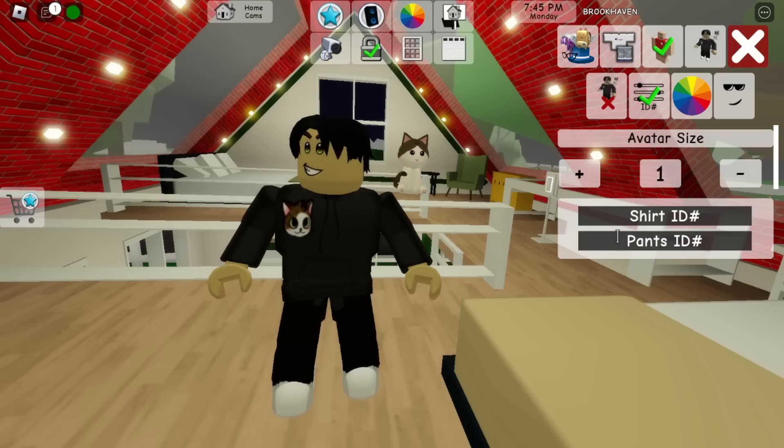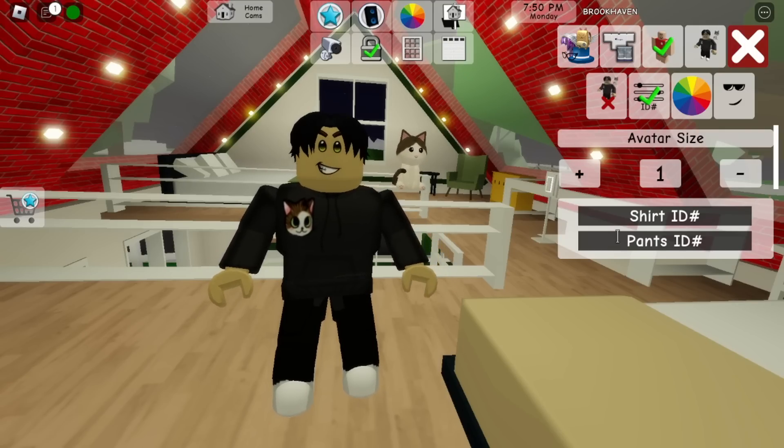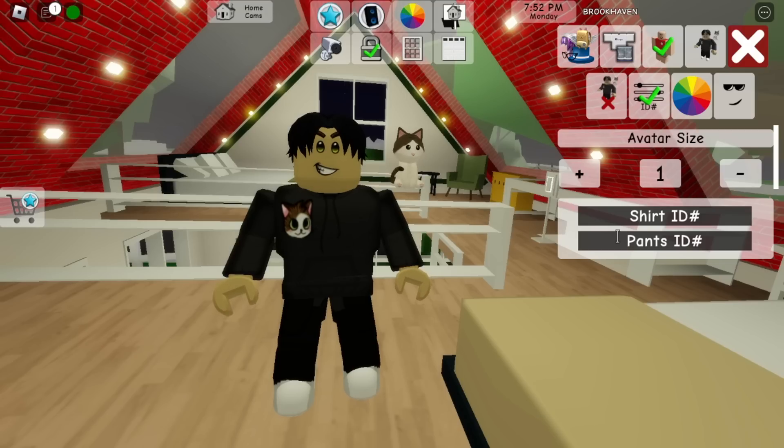On top of that, we now have shirt ID and pants ID — this was introduced last week. If you're not up to date, yes, we can now put any shirt ID or pants ID in. To find this ID, you go to the URL of the shirt or pants you're looking for in the Roblox catalog. I do have a tutorial on that up on the channel right now if you want to go watch it.